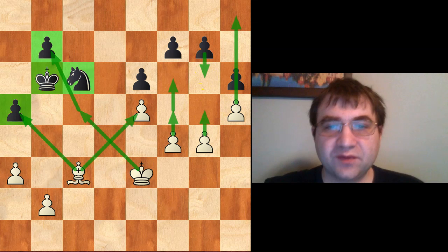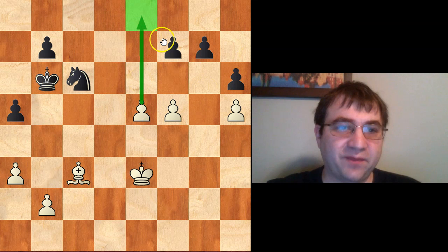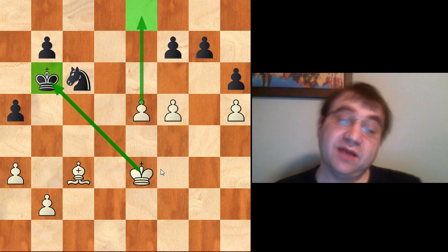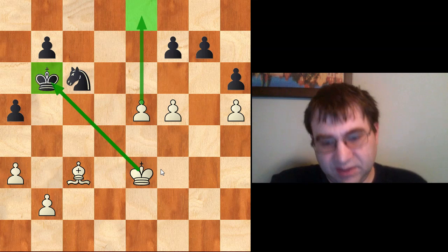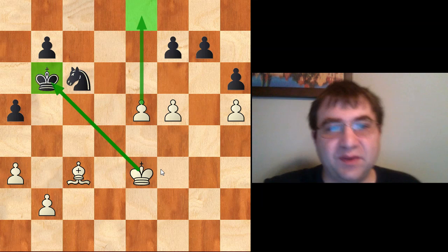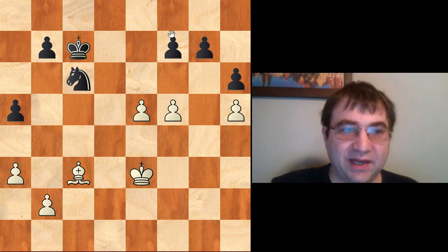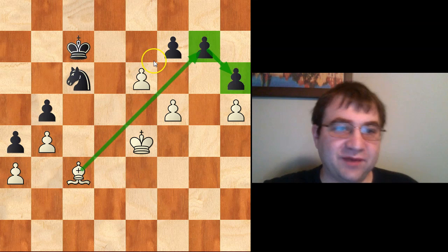So the idea is f5, and let's say they play e takes f5. We play g takes f5, and that gives us the two weaknesses we need: a potential passed pawn on the e-file and the king coming over here. It doesn't necessarily need to be two weaknesses — it can be one weakness and a threat, or two threats. You need at least two of something to work with. If black's king starts heading back to stop the e-pawn, we bring our king up, lock the pawns, force that passed pawn, and we have plenty of weaknesses: threatening e6, g7, h6, and king d5-c5-b5. There is no defending everything at that point.